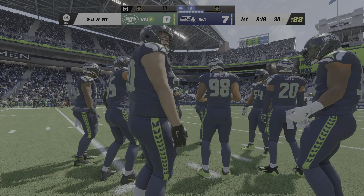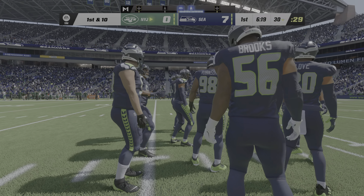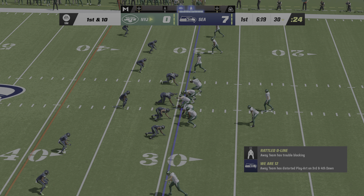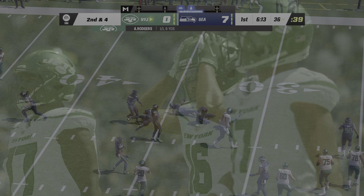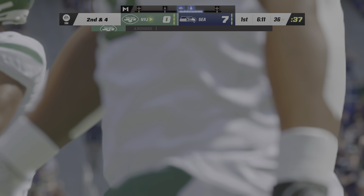He can make every throw from every angle with terrific mobility, and he knows how to win games, always in contention for a championship. First and 10 now from the 30. Here's Rodgers to throw — Wilson's got it, complete. That's good for a gain of six, and it'll be second down.